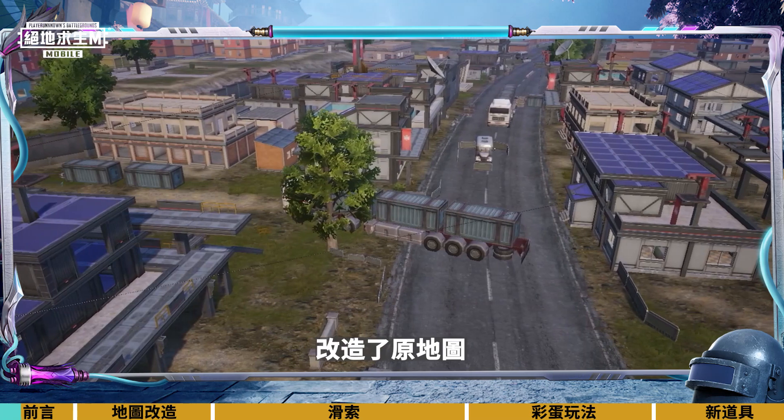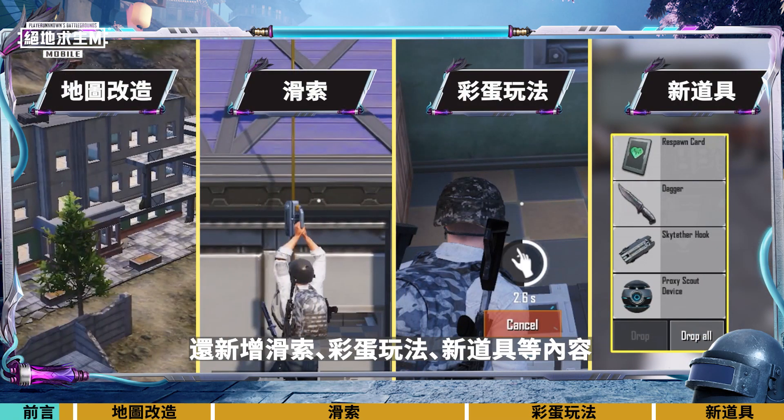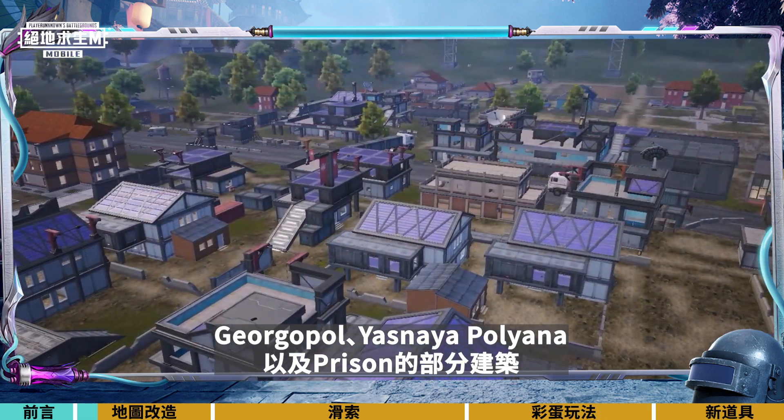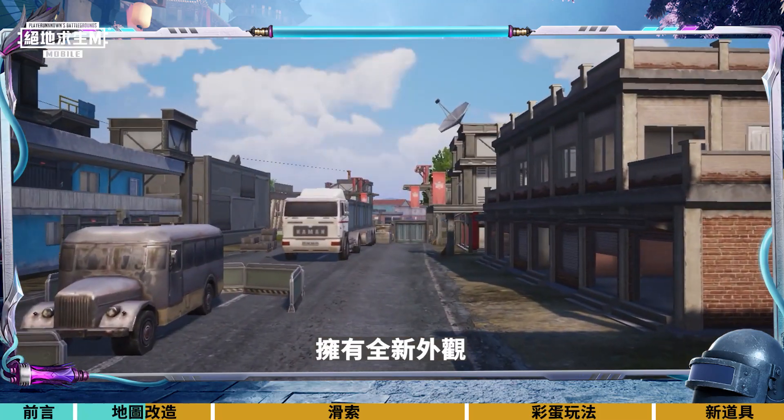In the new themed mode, we've remodeled parts of the map, and added ziplines, Easter Egg gameplay, and new items. Some buildings in Georgiapol, Yasnaya Polyana, and prison have been replaced with new buildings with a completely new look.